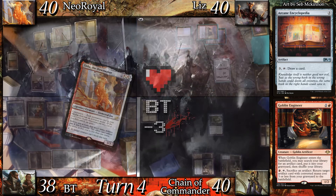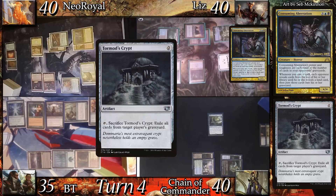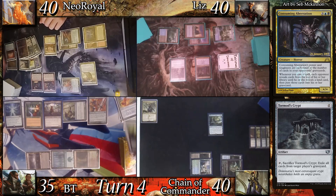Entering the battlefield, I put the Arcane Encyclopedia in my graveyard. I go to combat and send Zerda to BT while he doesn't have good blocks. Liz land drops Clearwater Pathway and casts Consuming Aberration. She then casts Tormod's Crypt, triggering the Aberration, and we mill until we hit a land. I can't seem to find one and go 7 cards deep.